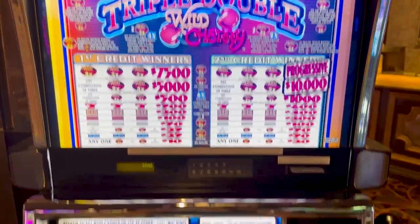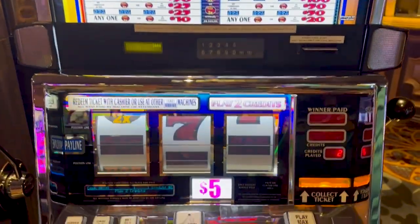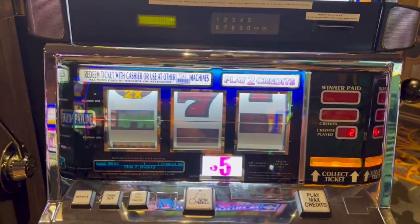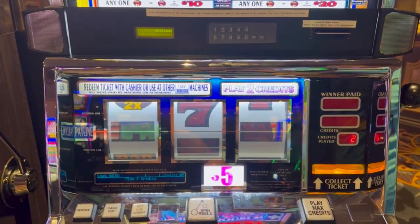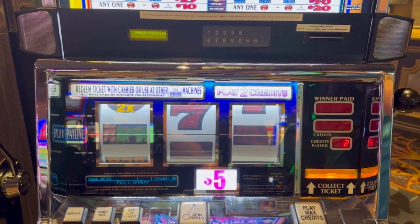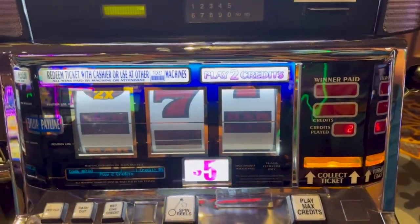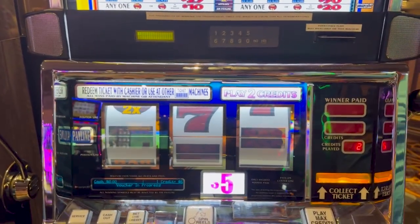All right, let's go hand pay. Check it out - we've got a $500 ticket. This video is for Roy. Roy, you asked us to do what you call first spin luck. You said you and your mom used to do it all the time and had a lot of fun. So we're going to do it. We're in the Highlander room at Excalibur. We're going to walk around and hit all these old school reel machines and maybe a few of the newer ones. We'll just see how it goes, see how long it takes.